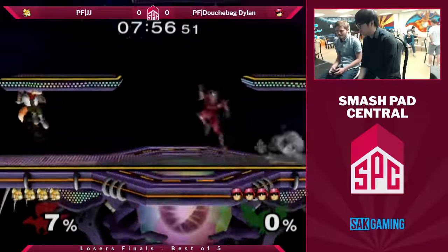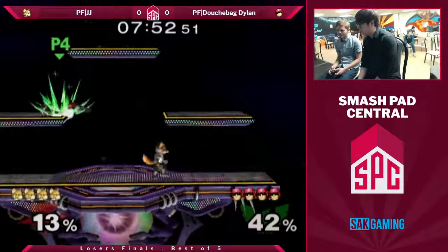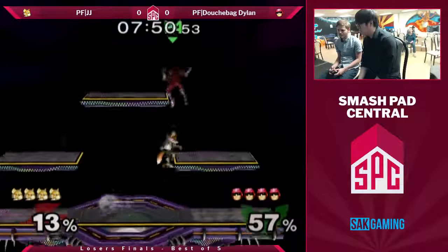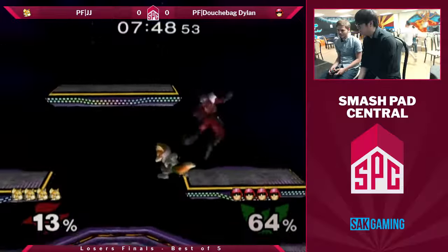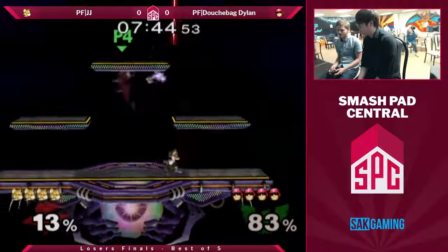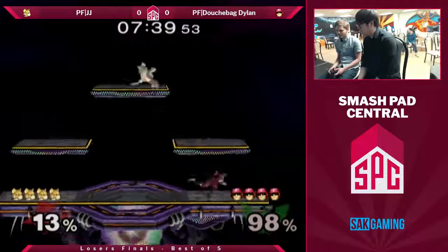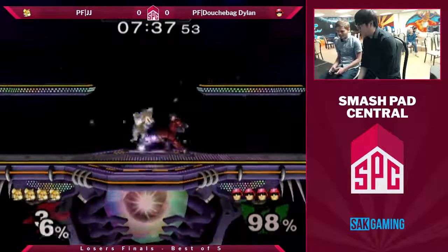Alright, here we go — Dylan versus JJ, the run back. JJ started hitting them hard, baiting out the whiff trade. I don't even know if that was intentional — he wanted to punish the lack of attack, but a full-on trade against the double hit makeup is crazy.